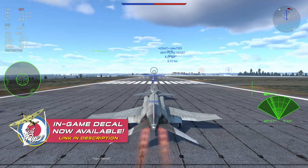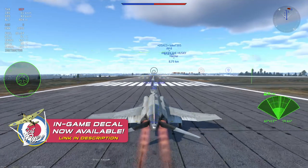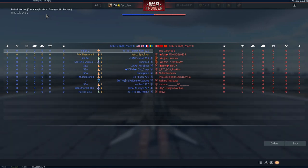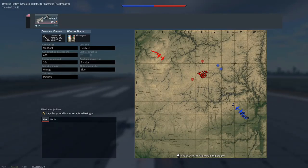You get a 3% discount and this link might actually come in handy if you are looking to pick up some cheap premium time, cheap golden eagles, or whatever might be on discount with the upcoming War Thunder sales in November.